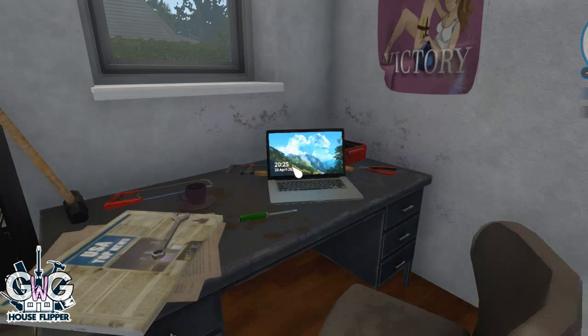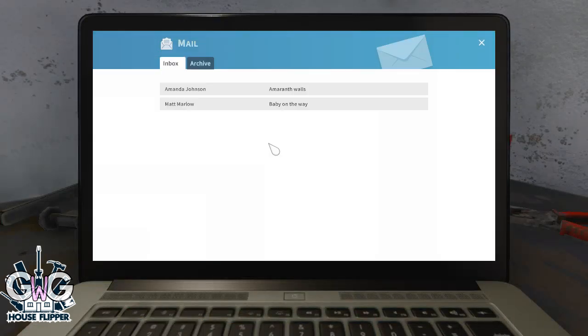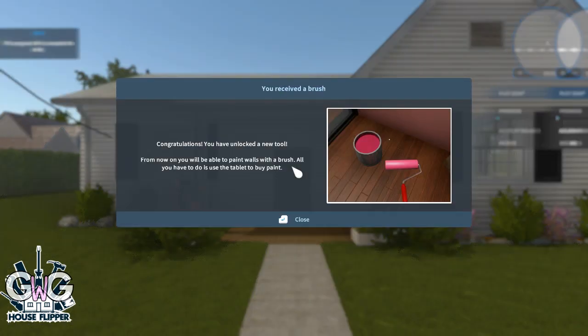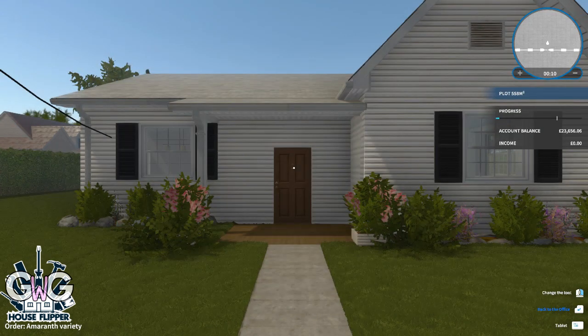Let's complete a second job. This one says: 'Amaranth walls — bonjour, I want my house to look a bit more arty. Can you please paint some of the walls in the living room amaranth? The remaining walls should look stunning in grey. Oh, I almost forgot — can you please replace the broken electrical socket? Merci, Amanda Johnson.' Painting requires a new tool, so we've now unlocked a brush. Let's head inside.